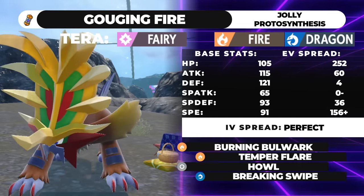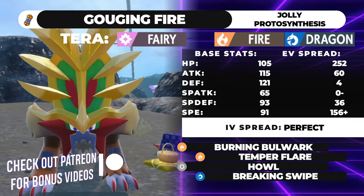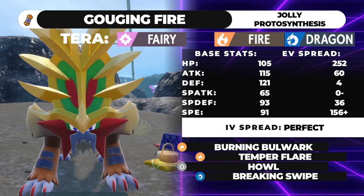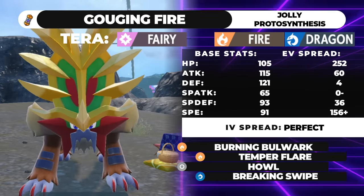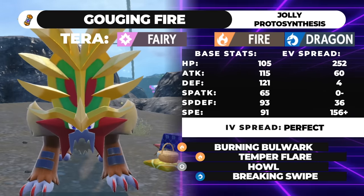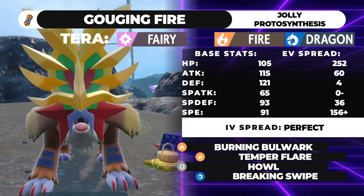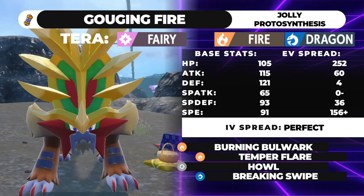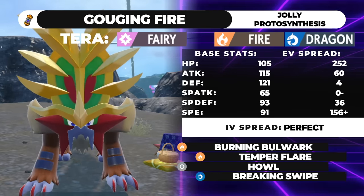On lead with a physical attacker — I'd recommend something like Ogerpon Wellspring or Iron Hands or King Gambit, any bulky physical attacker — if it's slower than Gouging Fire, you can go for a Howl, boosting your and your partner's Attack stat, and then smack them with a plus-one Attack. This is really easy to get off if you pair with a Defiant mon like Ogerpon or King Gambit, because opponents won't want to Intimidate you. If they do lead with Intimidate, you get plus one and can immediately follow up with a Howl.